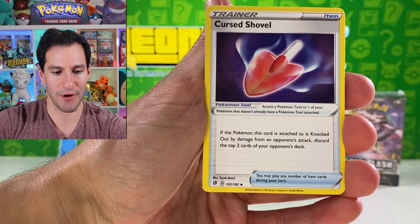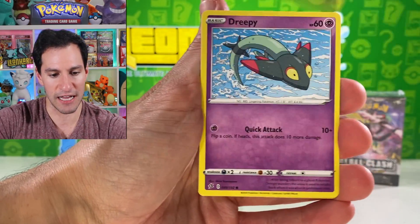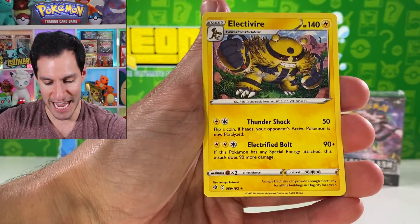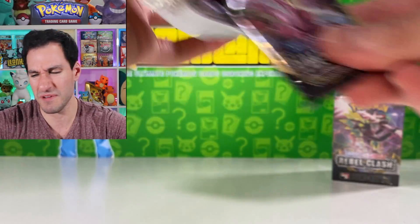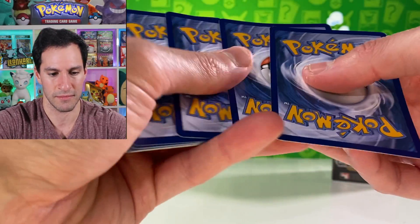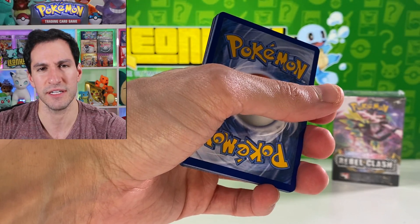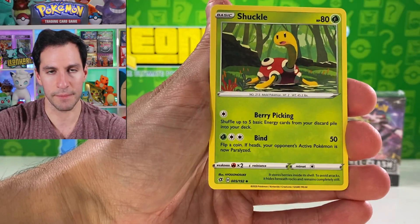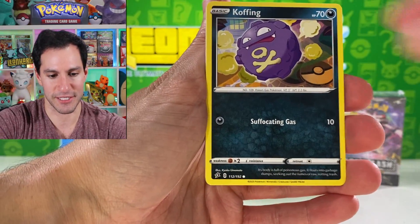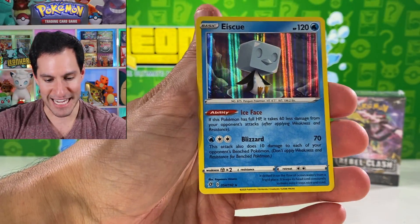Wow, that's a beautiful Butterfree! I like it — Butterfree continues to make appearances in sets from Sun and Moon and now Sword and Shield. Metal energy — Electrode, Tool Scrapper, Cursed Shovel. All your tools belong to us! Vullaby, Dreepy, Shauntal, Electivire — non-holographic. I'm not the biggest fan of Electivire. Like Electabuzz yes, and Elekid yes, but Electivire looks like Big Bird from Sesame Street. Lightning energy.